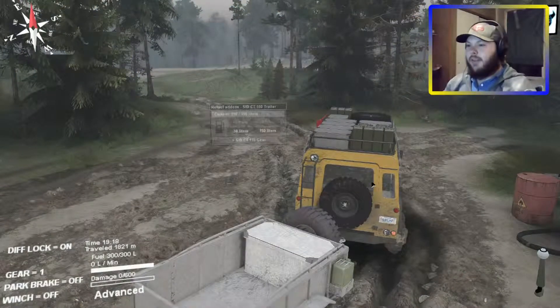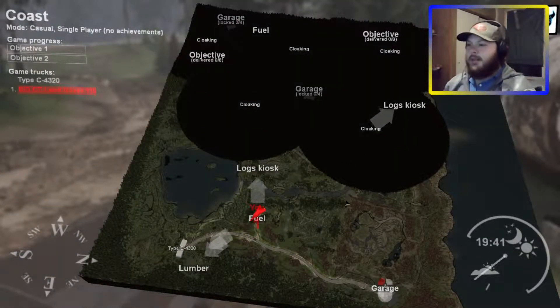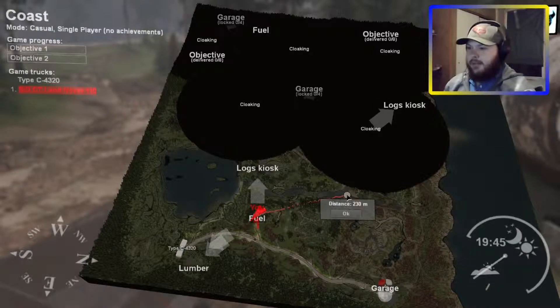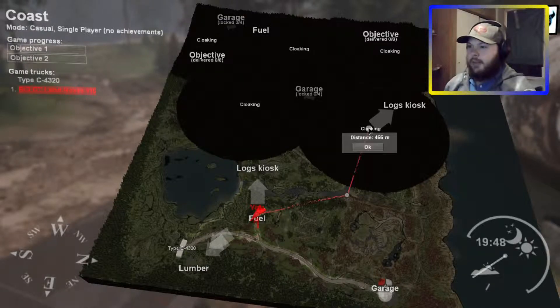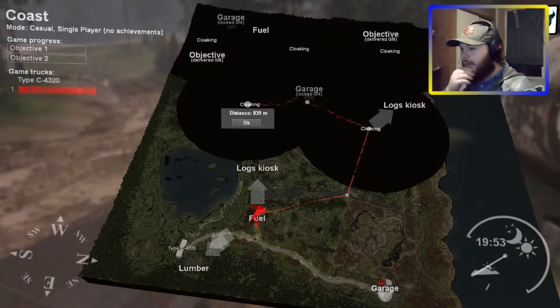Alright, we're all fueled up now. It's time to start uncloaking this map. I think I'll follow the river along through here — that looks like a crossing up ahead. We'll cross the river and hopefully uncloak this area, then head to the garage and uncloak that area. Whatever comes first — alright, let's do this.